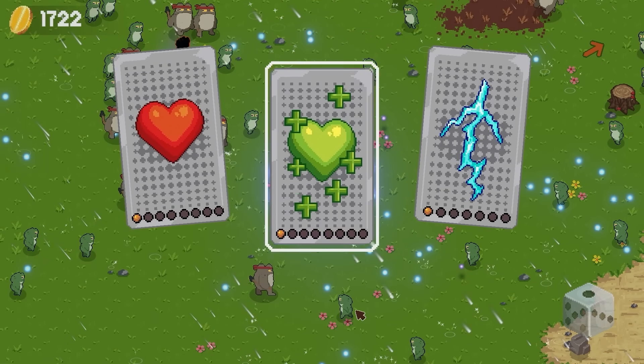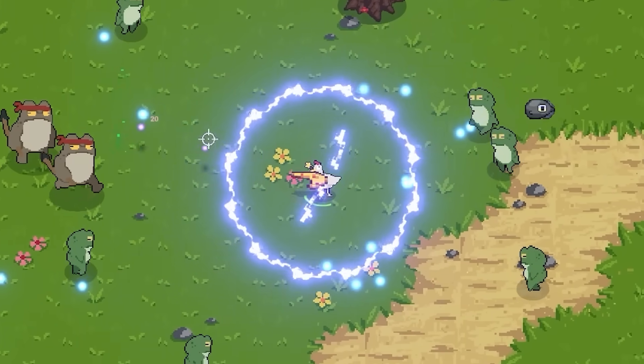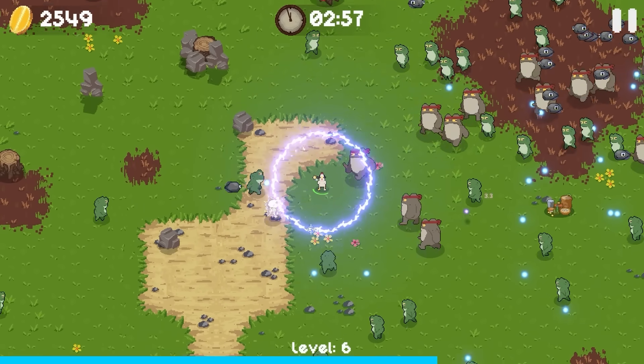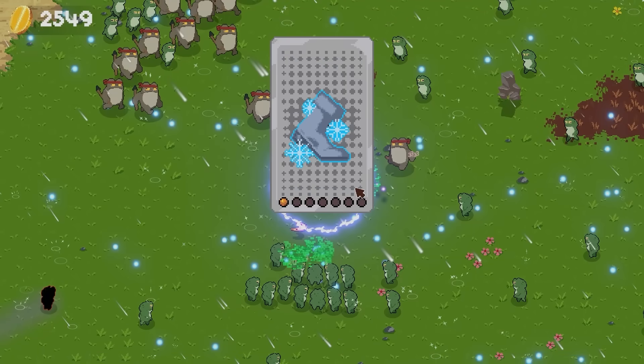Maybe regenerating life would be good — 2% maximum life regen. This is my health bar, the little green circle surrounding me that's not very full right now. My electrocution circle has so far saved me quite a bit of damage. I found where we killed the shadow guy, as another shadow guy appears.